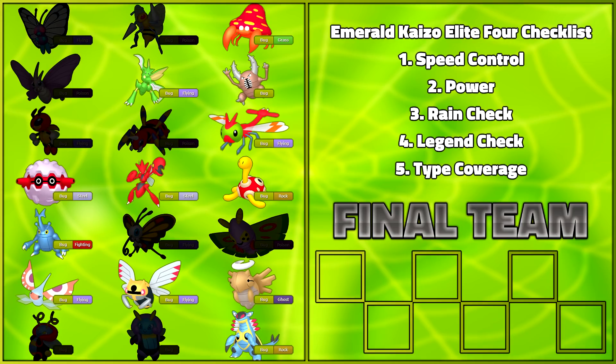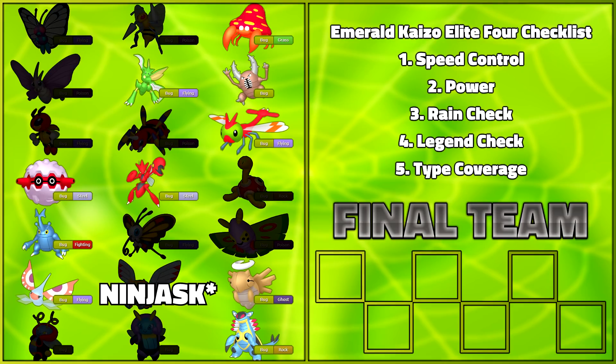In Emerald Kaizo, you cannot in any way, shape, or form obtain Shuckle, Nincada, or Shedinja. They'd normally make the squad for obvious reasons, but this is what makes Kaizo so challenging. We actually have a very small pool to choose from now. I left Parasect in here simply as a reminder that every Pokemon in the league is holding a Lum Berry, so it's pretty much completely useless even with access to Spore.